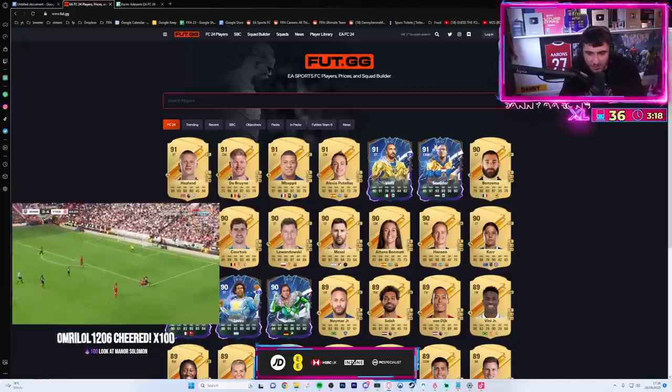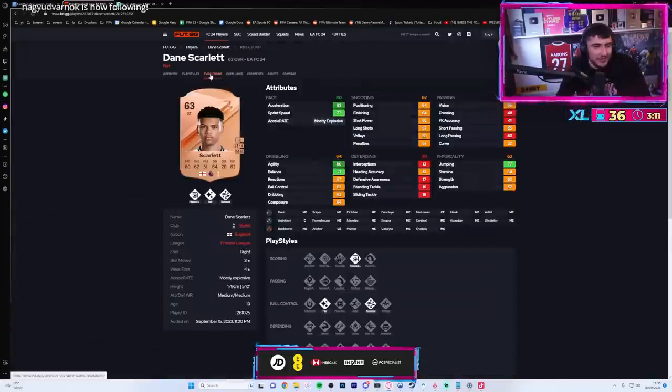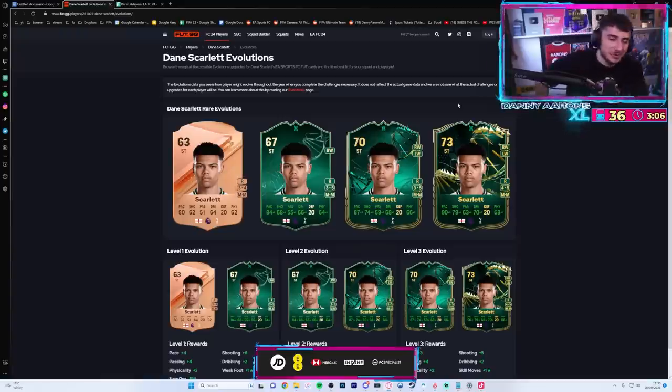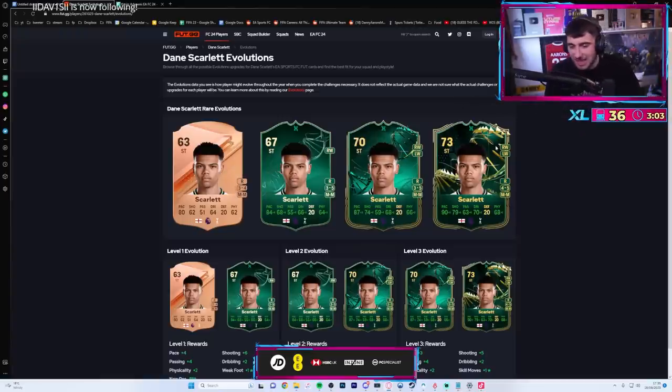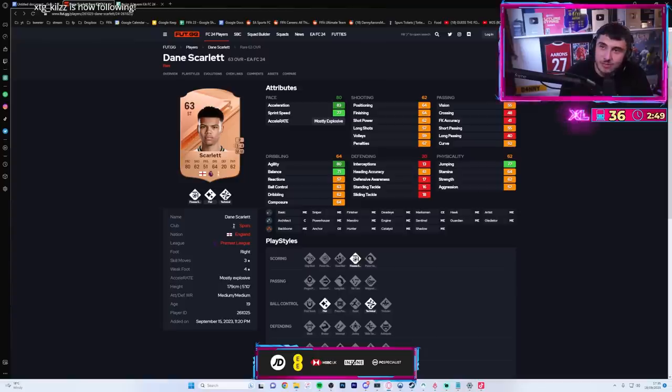Imagine we can evolutionize a bronze card - like Dane Scarlett, that'd be like a 77 rated gold rare card. They neglect bronzes now. You remember when we used to get like an Emre More scream card? A prime moments Nick 28 teammate Emre More scream - who remembers that mate?